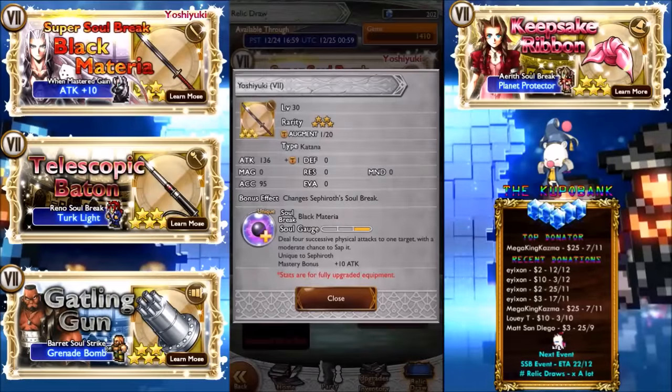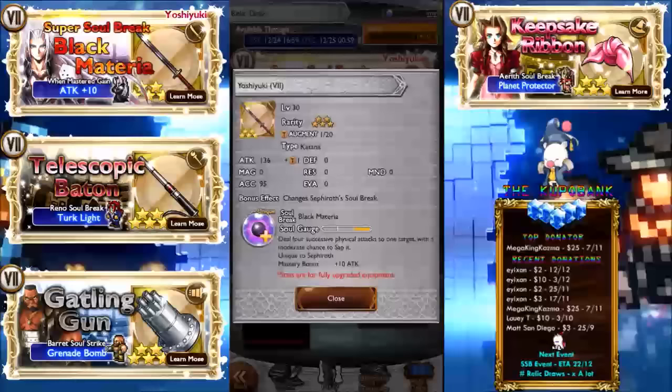It comes close to One Winged Angel — I think One Winged Angel is 135 if not the same. It's a pretty damn good one. If you already have One Winged Angel, it would be pretty cool to have this one too, because you can blind and sap with Sephiroth, so you can just stack abilities, which is pretty cool.